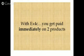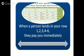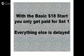With the Executive Four Corners you can pay immediately on two products. When a person lands in your rows one through six, they pay you immediately. But with the basic $18 start you only get paid for set one, so everything else is delayed. If they land on your row six but they've only bought set one, you have to wait until they have enough commissions to buy that set from you, and it can take a long time and a lot of people.